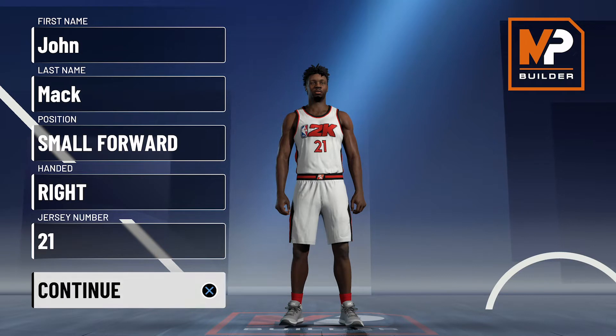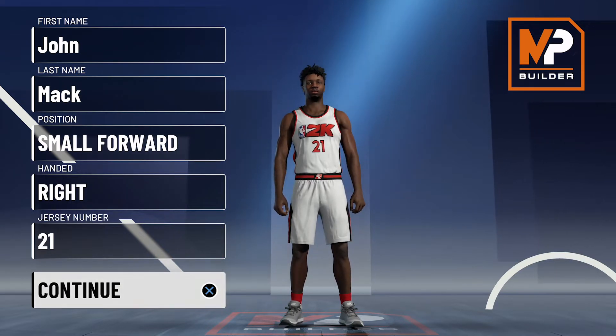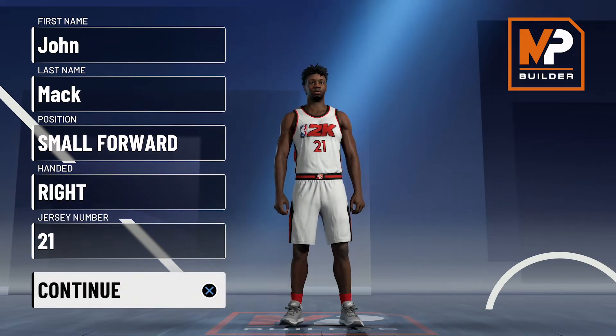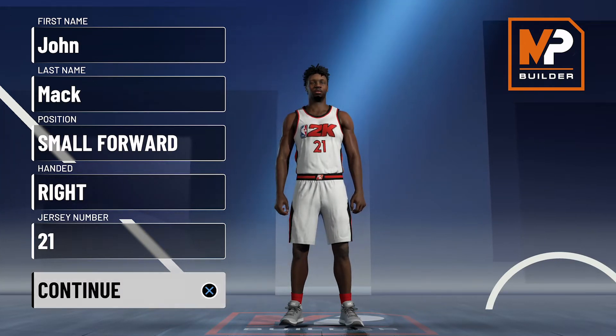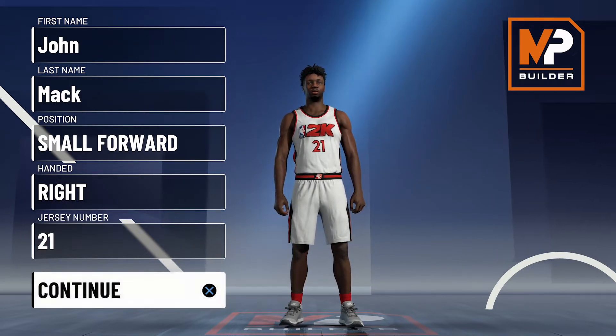He was a bouncy athletic forward with the size of a power forward but with the nimbleness and ball-handling abilities of a small forward. Paired alongside other young players like Q Rich, Corey Maggette, Lamar Odom, and 1998 number one overall pick Michael Olawakandi, the team was a fun young team, but that didn't equate to winning.